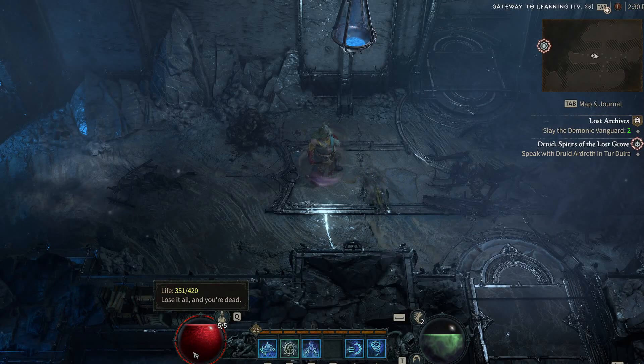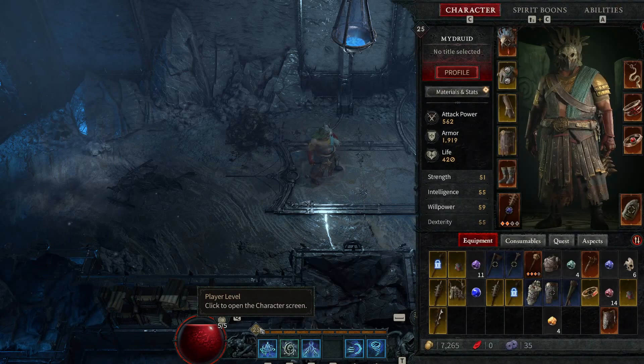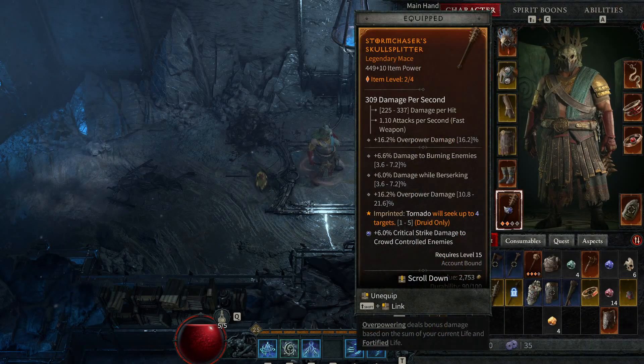What is up guys, welcome to another D4 video. Today we're talking about a Druid Tornado build that I did today, and it's revolving around a particular effect in a legendary item: Tornado will seek up to four targets. Without it, this build won't be that effective. So in case you have it, this is the video for you.